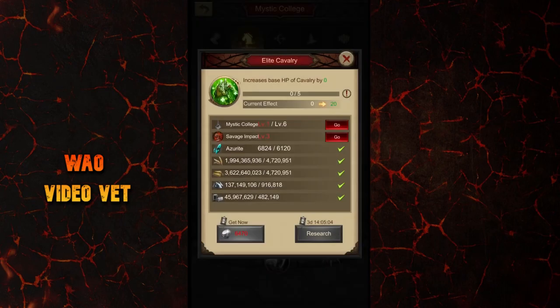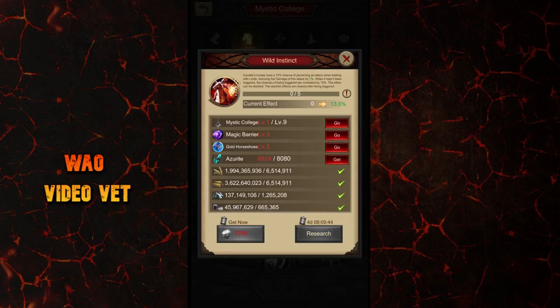Now going to cavalry, the first three skills are the same as infantry, except the base defense of cavalry here is increased when attacked by mages — that's the only difference. There is also an interesting skill for cavalry called Wild Instinct. The cavalry has a 15% chance of reducing damage taken by 13.5% — a huge damage reduction. It's only a chance; however, if you miss that trigger, it gets stacked, meaning the percentage chance to trigger next time increases. At some point it will definitely trigger. With the dodge skill and everything, it's highly likely you're staying long enough in the fight to trigger it at least once.